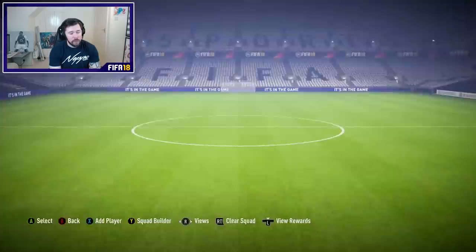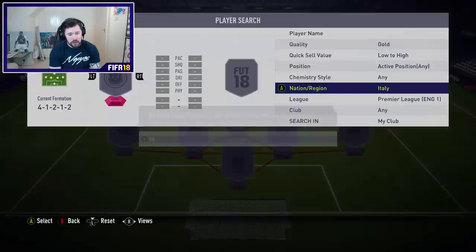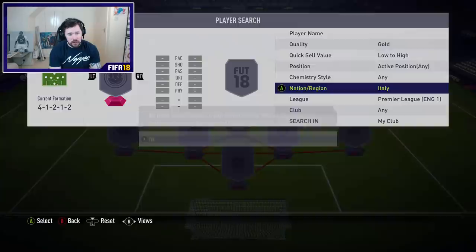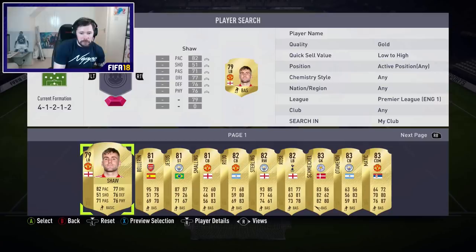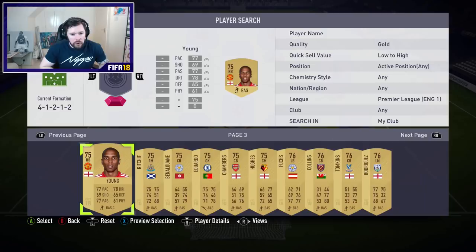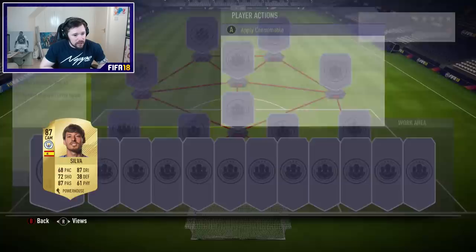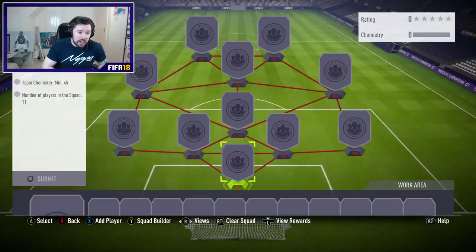Let's start with the 87 rated squad. What do we get for completing this? A Rare Players pack. I've got some Premier League players that are high rated - I bought them in preparation for the Player of the Month SBC so I've already bought them quite cheap. I don't mind using David Silva. You need an 87 rated squad - this is going to be impossible. I'm not going to do it guys, I can't do it just yet.